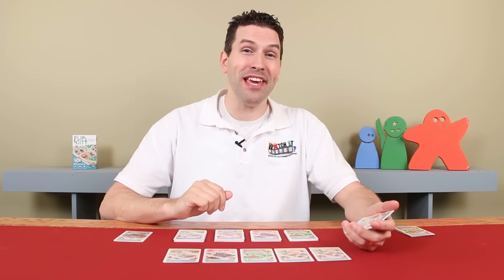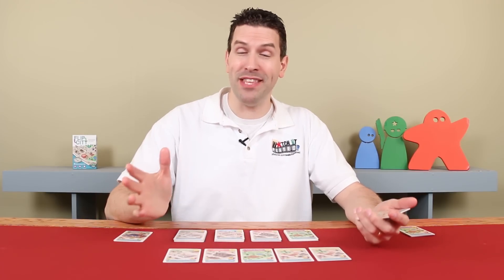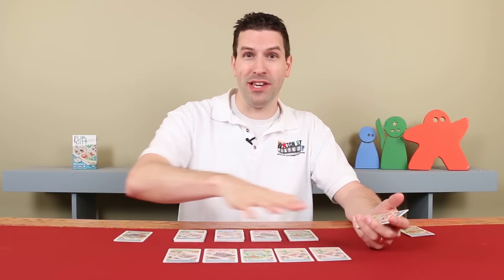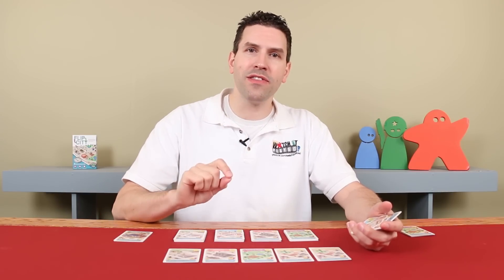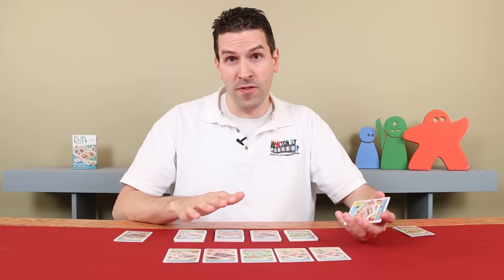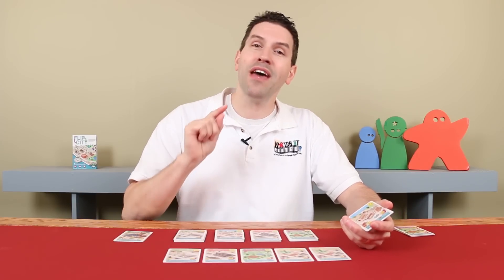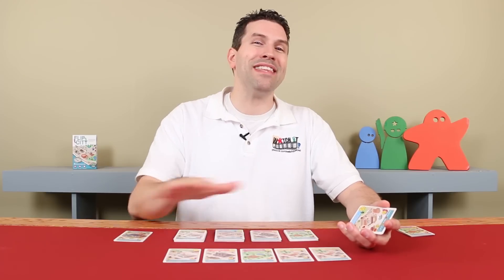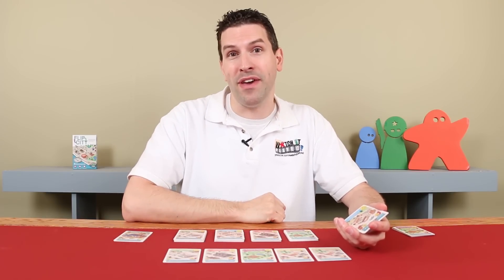At the end of the build phase, if on the buildings in front of you you have eight points, then you win. Or, as we saw, if you played the convenience store and have 18 buildings in front of you, you also win. But it's important to check this at the end of the build phase, because during the play cards phase you may put out a building that gives you your eighth point — but if that building also gives you your third frownie, your turn immediately ends and you don't win, because you check the win condition at the end of the build phase.